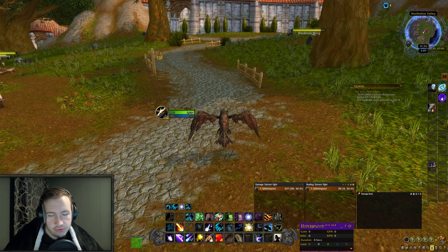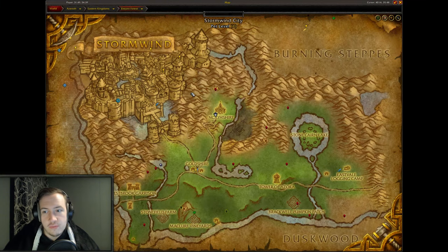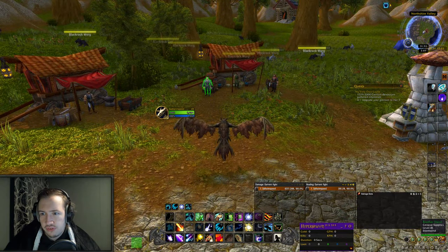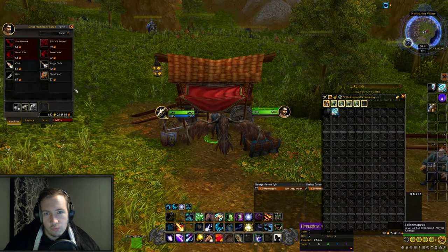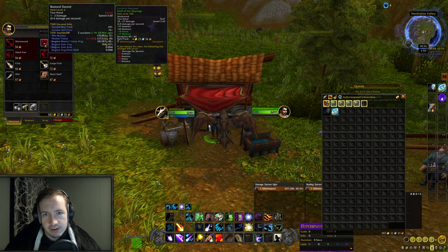With that being said, let's take a look at these vendors. We are in Elwynn Forest, so everything in this video will be based on Elwynn Forest. All you have to do is go to Elwynn Forest on an Alliance character and you'll be able to obtain all these items super quick. First off we have Northshire Valley, and here you have 3 different vendors in one location. I usually just care about the weapon vendor here because he's selling weapons and some of them have a huge sell price.